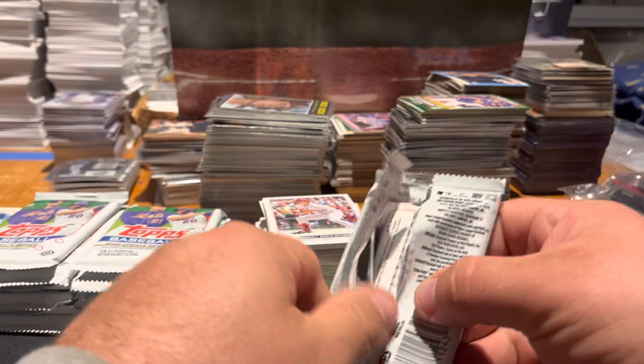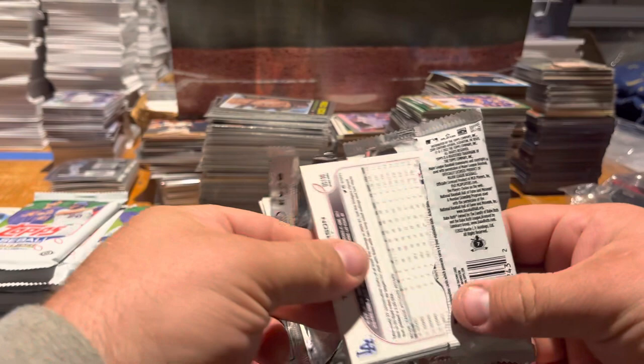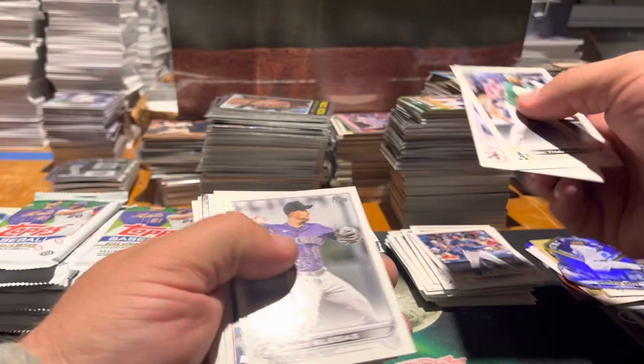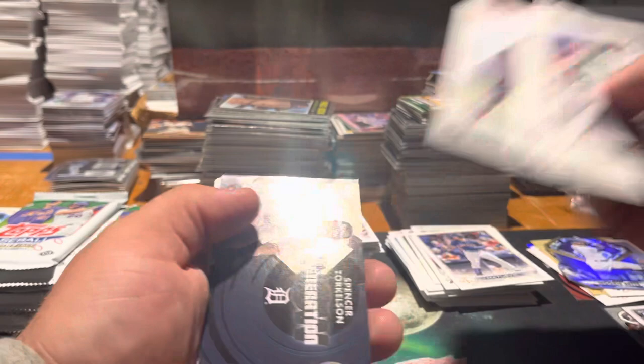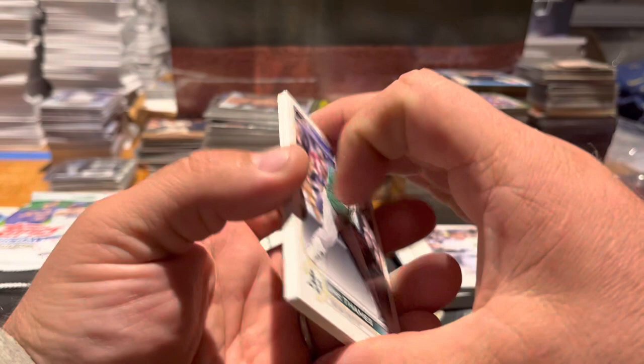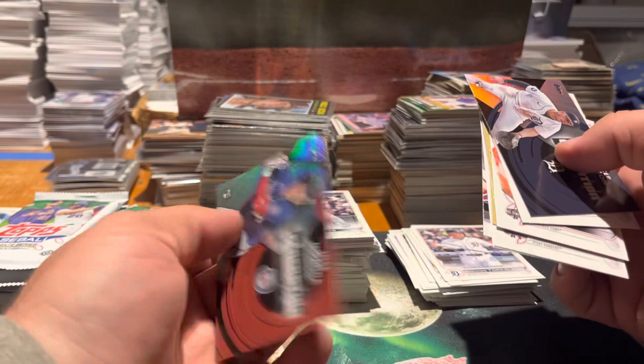Another possible thickie here — I can kind of feel by the thickness of the pack if there's going to be an 87 design or something. In this case a Generation Now. Thames, Thomas Will Smith, Mata Javich, Iglesias, Albert Breu, Phillies Phenoms male, Rafi Devers, Spencer Torkelson Generation Now — that's nice — Torkelson debut, Paredes, Michael Franco, Tyler Anderson. Going to take a look at that other Generation Now to make sure it wasn't a black or anything — nope, just the base.